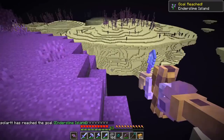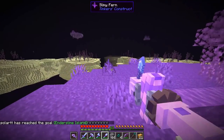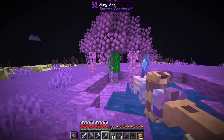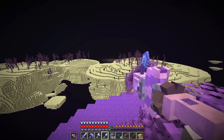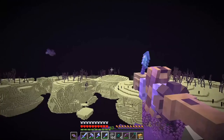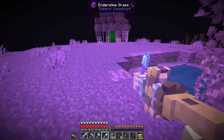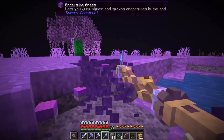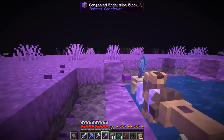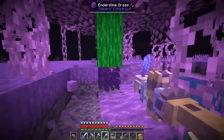We made it to the ender slime island and look at that — we got an achievement for it! It's pretty cool. I'm not seeing any end cities or any special end generation. I know we have the endogenic expansion mod but I'm not really seeing any cool generation, so we're definitely going to have to do quite a bit of exploring here. In the meantime I will grab a whole bunch of this ender slime grass and some of the congealed ender slime, and let's just keep on exploring.